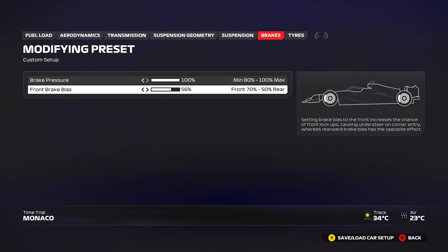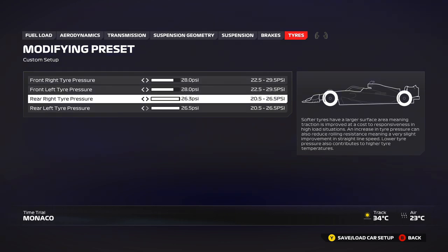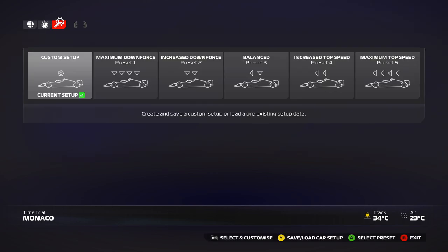For brakes: 100% brake pressure and 54-55 brake bias. You can even use 56 in the race. Tire pressures: maximum for the race. For qualifying, reduce them a little to get more performance, because it's such a slow track that it's hard to warm up the tires. Being a slow track, you need a lot of mechanical grip at low speed, so lower pressures help. You can even go to the middle setting — find what warms the tires quickly without overheating by the end of the lap. Keep tire temperatures around 75 to 85 degrees Celsius.